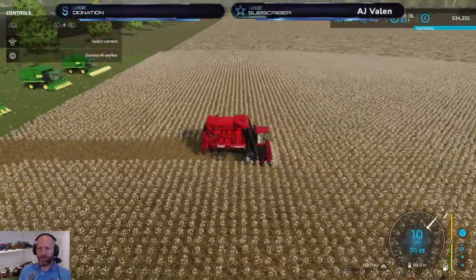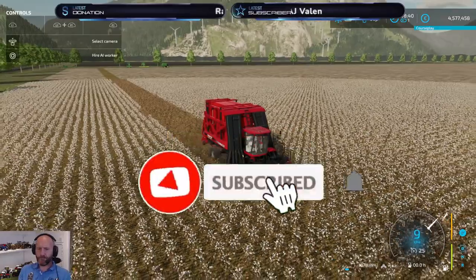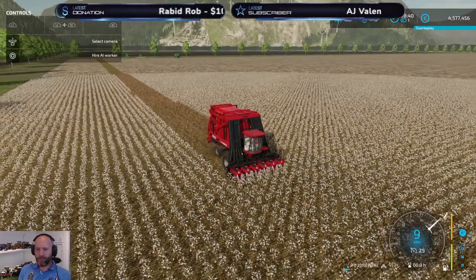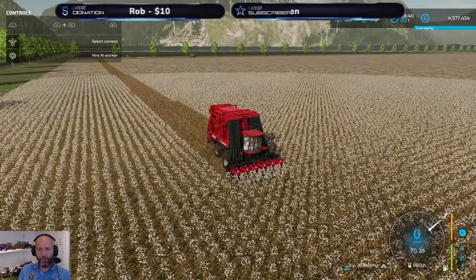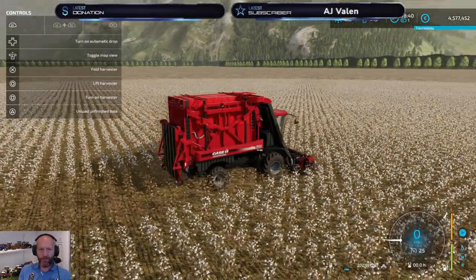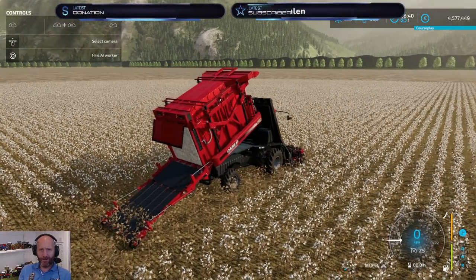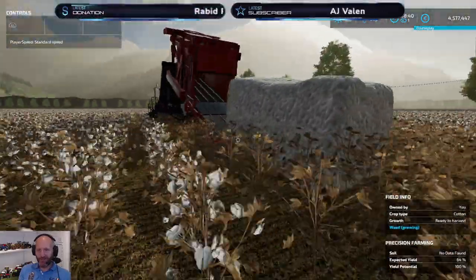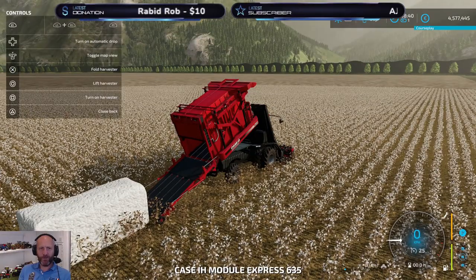So first checkpoint is at 10% — can we unload? A 2,000-litre bale! Unload finished bale. So at 10%, I didn't check before, but already at 2,000 — 2,021 litres. Wow, can we make smaller? What is this?